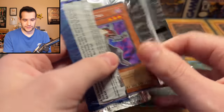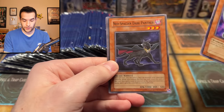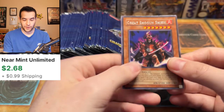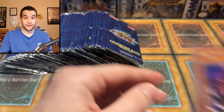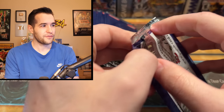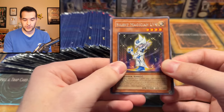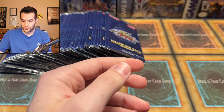I'm destroying these packs. We have gotten a lot of rares in a row. Where are the foils? Come on, Lumina. Lumina's what we really want — that's the big one. Burial from a Different Dimension is also expensive, so I should be setting that aside, but I haven't been. I'll be checking all these afterwards, though, because there's a lot of value cards in these Champion Pack openings. There are only 20 different cards, so it's not going to be that hard to organize them.